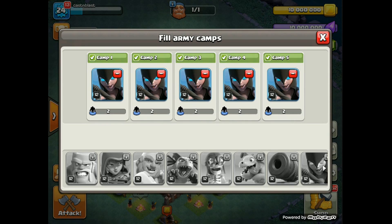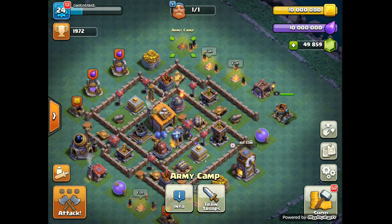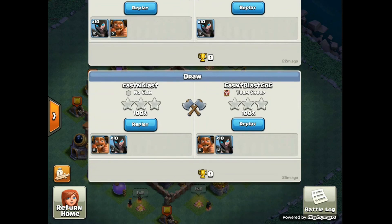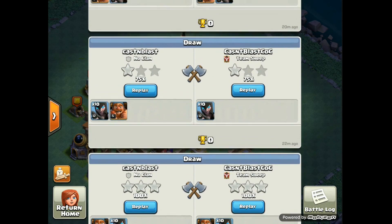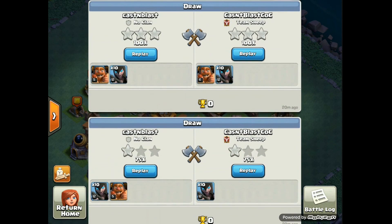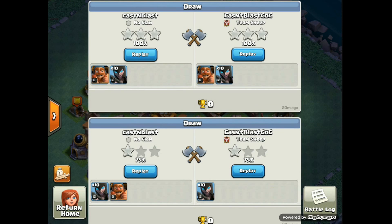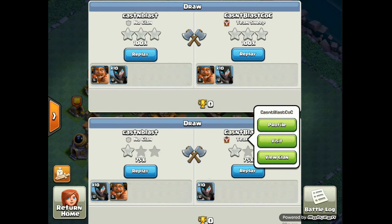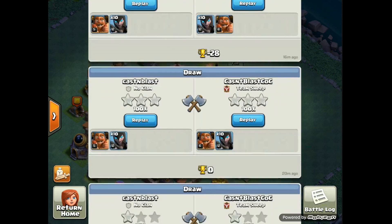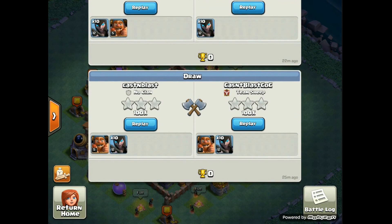I was really hoping there'd be five camps at Builder Hall 5, but you get it at Builder Hall 6. I think that makes it pretty balanced. I just started doing a couple of attacks against myself - you can see some humorous attacks here: three stars, a no-looker, and then I tried a no-look versus no-hero attack and they both ended up at 75%. Three stars, three stars - and I lost to myself on that one.